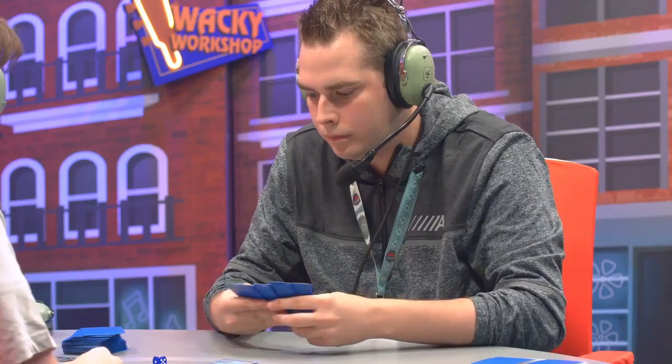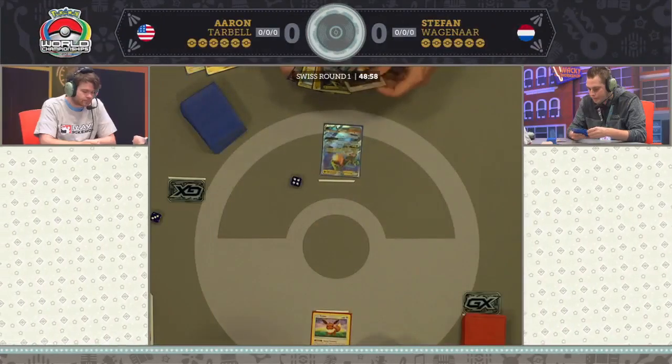And here we go. We are starting off round one of the world championships here from Nashville, Tennessee. Latias Prism Star is in the prizes for Stefan, so both players have crucial cards in their prize cards that they won't be able to access until they start taking some knockouts. He also doesn't have access to Latias if he wanted to come in and potentially take a knockout if Gardevoir had a lot of energies on the board.